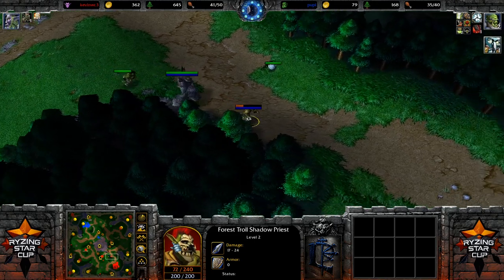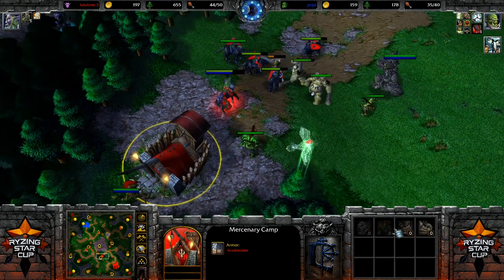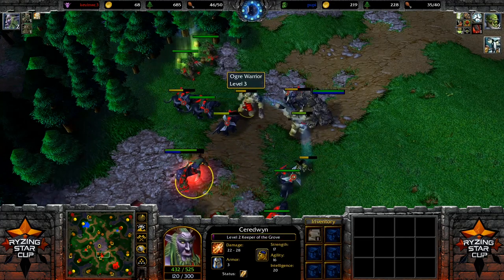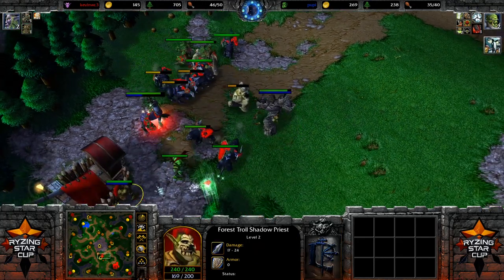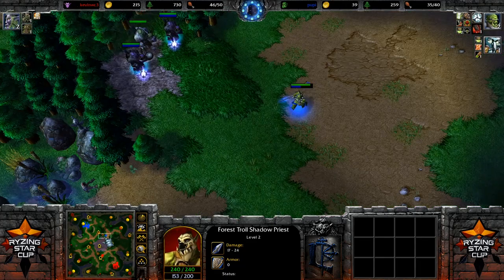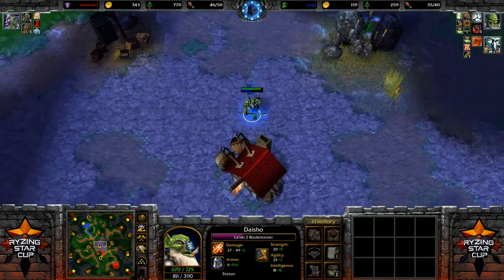That's where the Dust of Appearance comes into play, which detects invisible units — it also works against the Blademaster. Over here we have the Tree of Life, still Tier 1 for Kevin. There are neutral units you can actually grab — most of those creeps protect things like a Mercenary camp, where you can hire Mercenaries. There are also shops on the map where you can buy items. One really useful tool is the Forceful Shadow Priest, who is great if you have a Keeper against you because he has a Dispel you can use against Entangle and any summoning units.